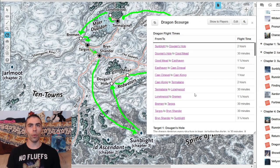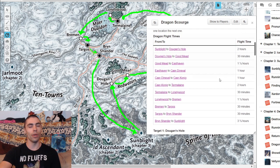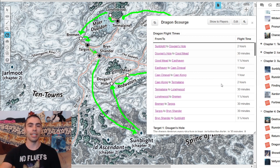Sadly we don't get a graph on how much time it takes overall. You have to combine the figures yourself — from Sunblight to Dugan's Hole is two hours, and so on. You have to do that math yourself. And as we'll see right now, the math just doesn't add up.